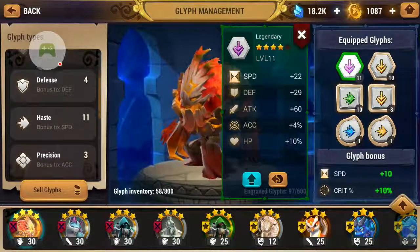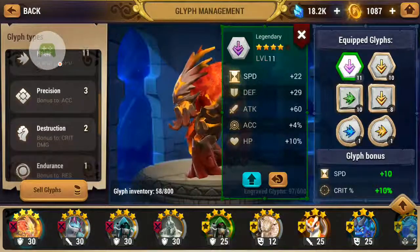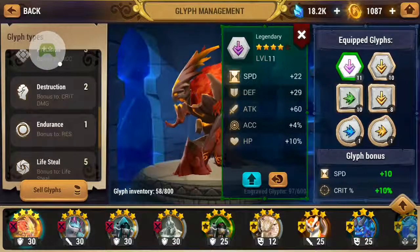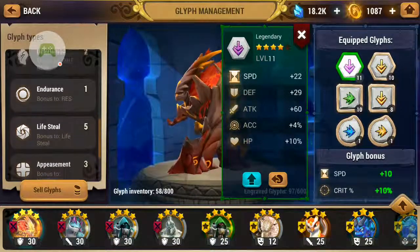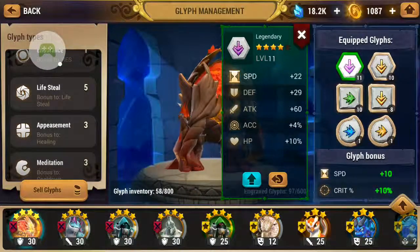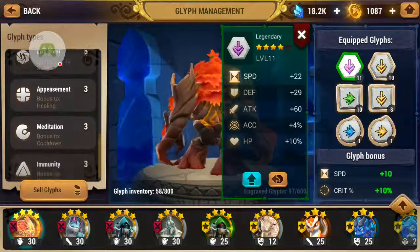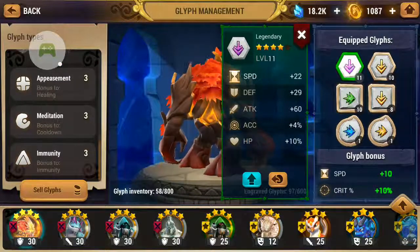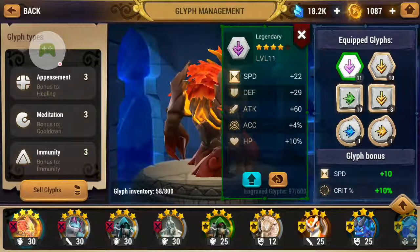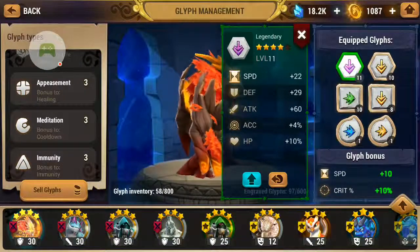Defense provides 20% defense. Haze at 10% is also on my Trian right now. Precision gives plus 20% accuracy. Destruction provides 30% critical damage. Endurance gives 20% resistance. Lifesteal gives 25% lifesteal from the damage dealt. Appeasement increases 15% of healing done. Meditation gives a 20% chance to reduce a skill cooldown at the end of every turn. And immunity grants one turn of immunity at the start of every wave.